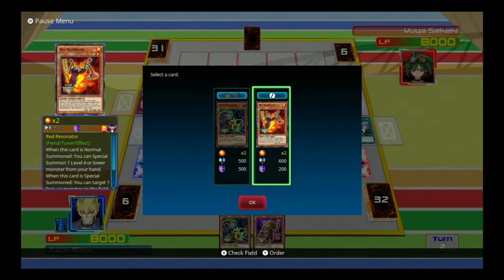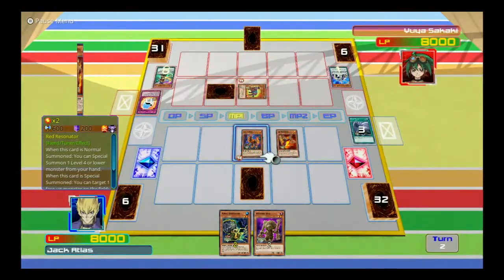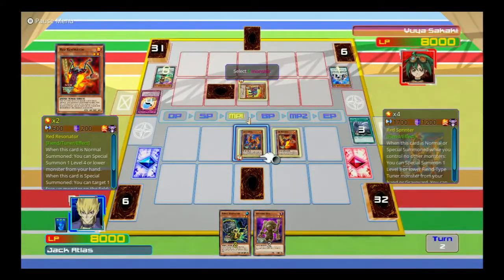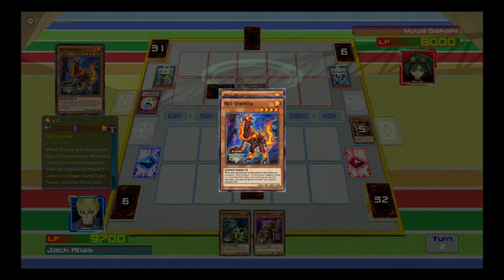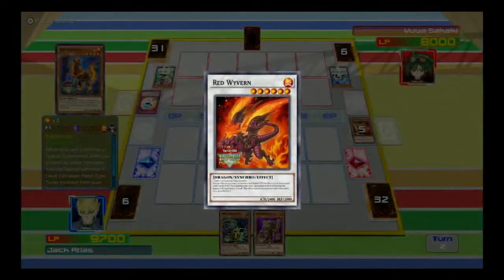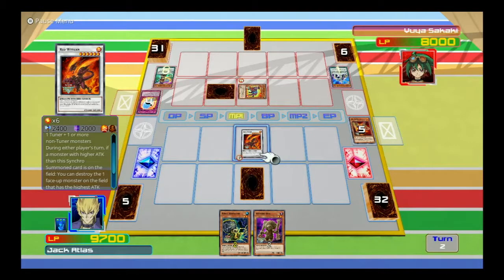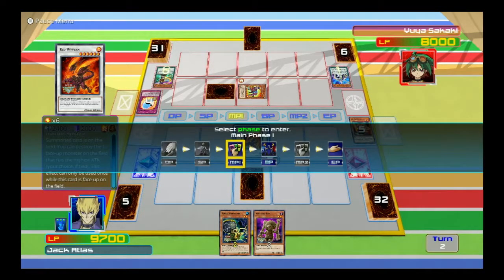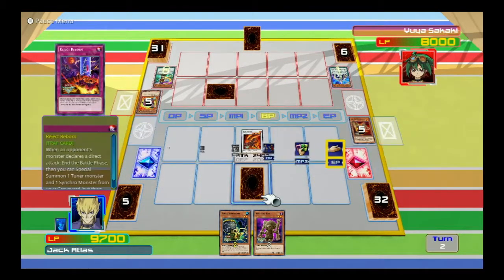Special summon this thing from the graveyard. We'll go ahead and activate its effect — we'll gain life equal to that. And it's time to synchro into Red Wyvern. Put this in attack mode. So if Yuya summons a higher attack monster — a.k.a. that Odd-Eyes — I can just blow it up right away. Get rid of this thing and we'll call this a turn.